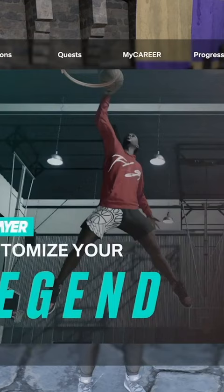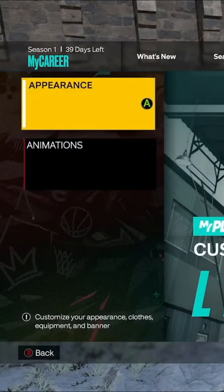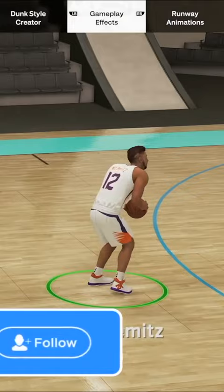So it's really simple to do. I'm going to show you how to do it. First of all, you want to go to the city and pull up your 2K nav, go all the way over to My Player and then into Animations. Now once you're here, you see that top bar — you scroll over and you go to Gameplay Effects.